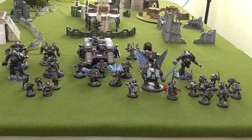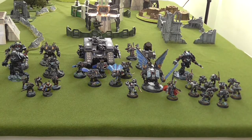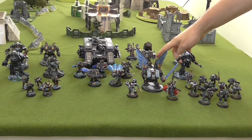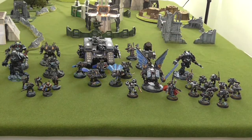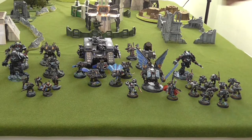The army includes three Contemptor Dreadnoughts all with assault cannons and close combat weapons, two Venerable Dreadnoughts — one with plasma cannon and close combat arm, the other with missile launcher and blast cannon — and a Thunderfire Cannon. There's a five-man Scouts squad with snipers but no camo cloaks as they're expensive, two five-man Tactical squads — one with a power axe, the rest bare bones. Finally, Cataphractii Terminators with grenade launcher on the sergeant and a Land Raider.